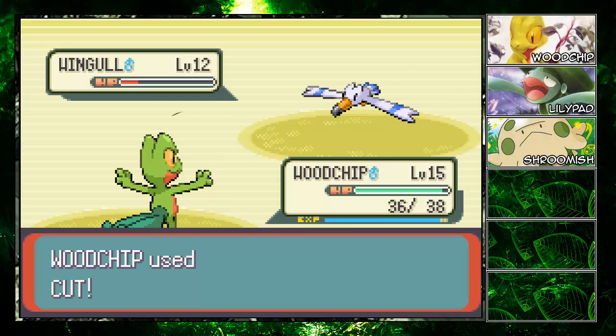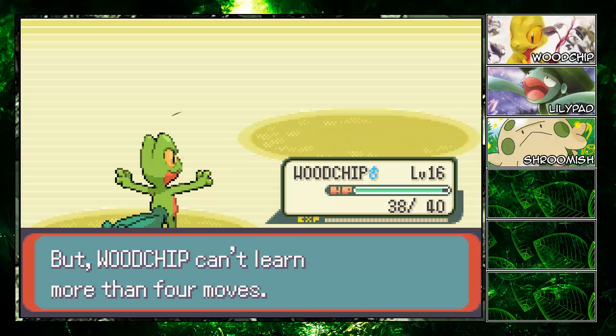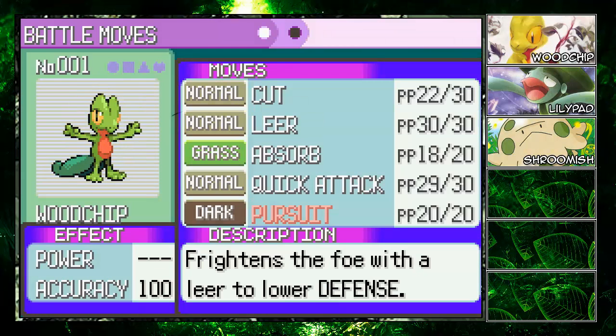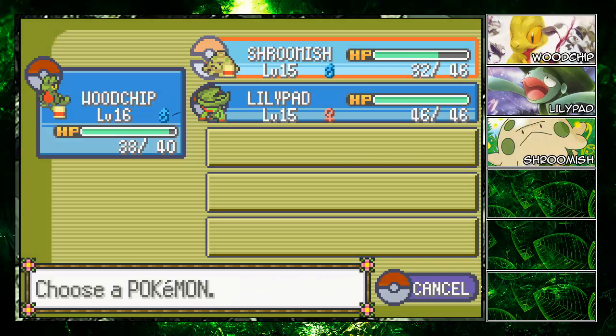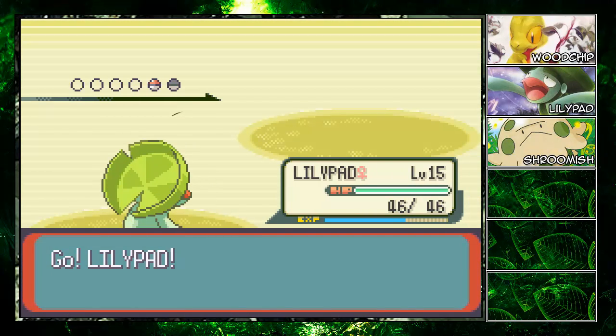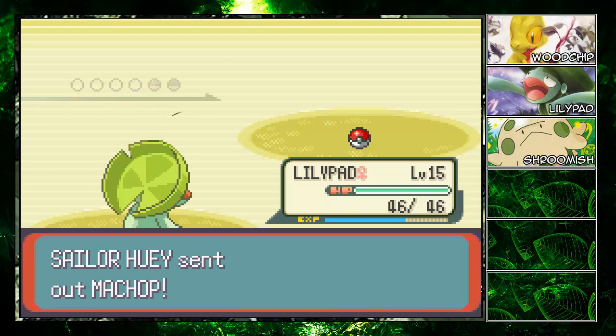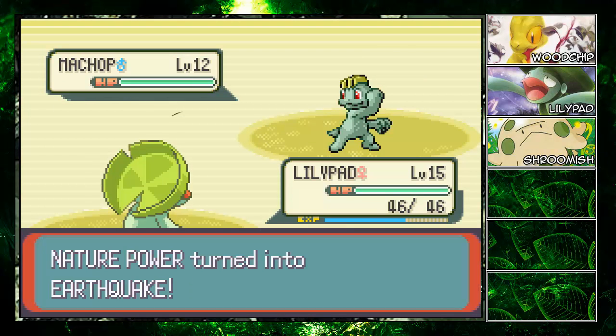Lilycove is a great port city too — except the layout is weird. We got a new move, Pursuit! Getting rid of Leer since I don't really need it. Pursuit does extra damage if the opponent switches out, plus it's a cool dark type move. Now let's send out Lily Pad — I'm going to show off the powerful Nature Power Earthquake move. Watch!